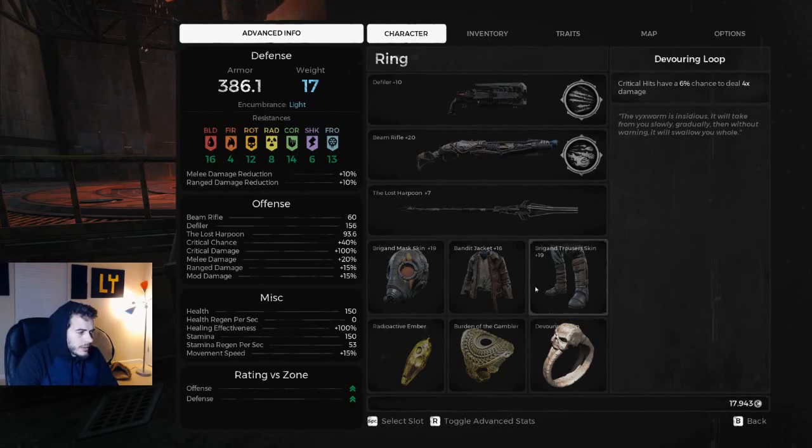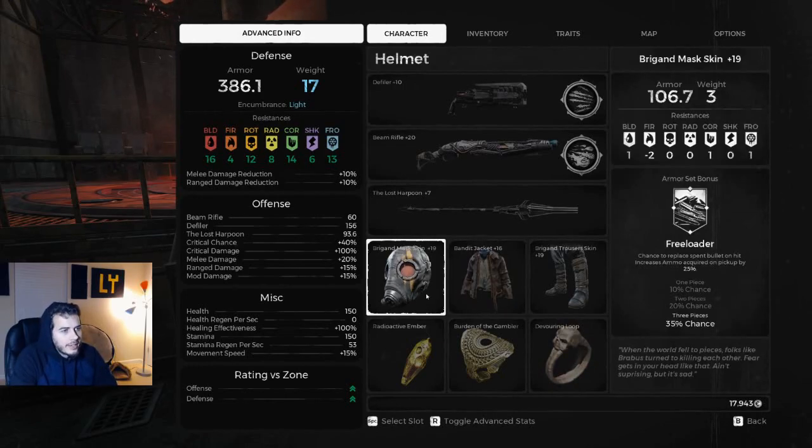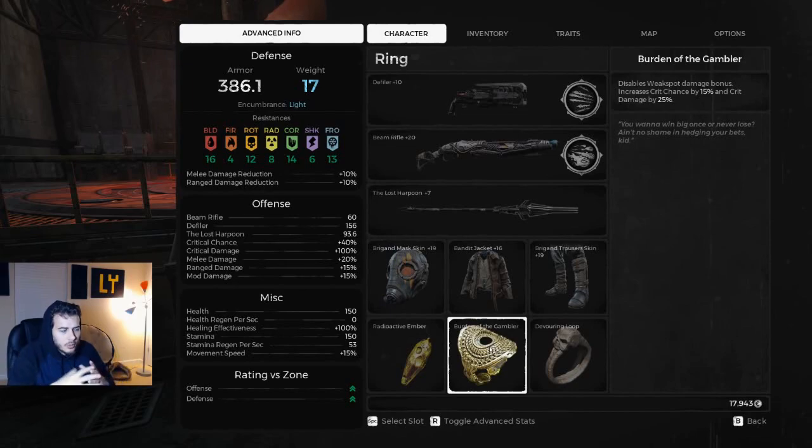While we were playing this and live streaming this build, we ran through nightmare difficulty in adventure mode. Based on Twitch chat feedback, one thing they would probably change out is mostly the armor, because what this build is trying to do is — it has kind of an identity crisis. You're disabling weak spot hits and going all into crit chance and crit damage, which is cool, but the weapons don't really play into that, and the armor doesn't really play into that either.